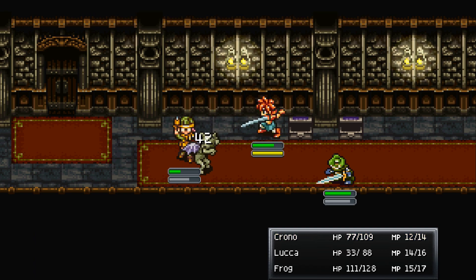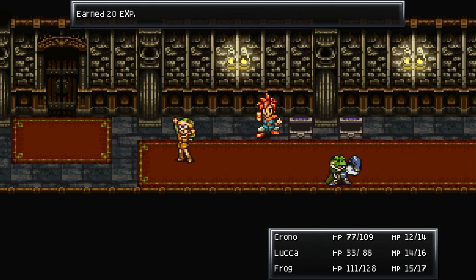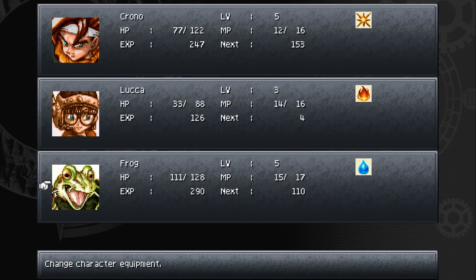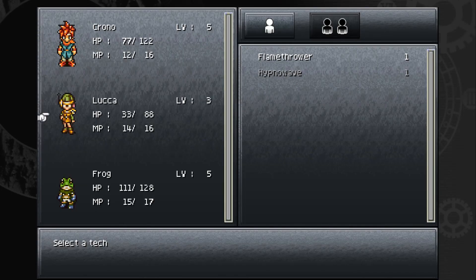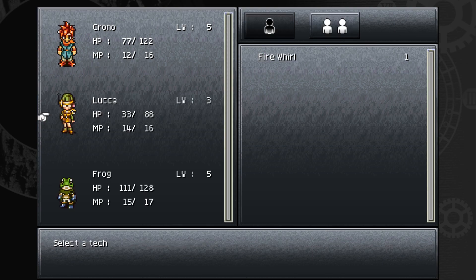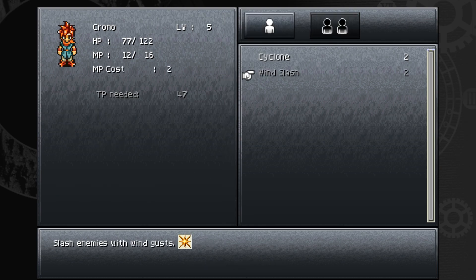Frog uses swords just like Chrono, but there are different kinds — Chrono uses katanas whereas Frog uses broadswords. Let's check his equipment: bronze helm, bronze armor, power glove, bronze sword — everything's good for him. Next up is slurp slash, which he needs 10 tech points for, and we also need wind slash badly.